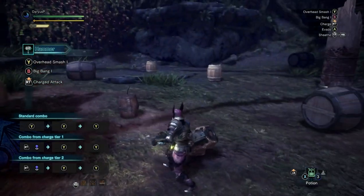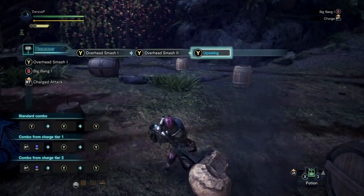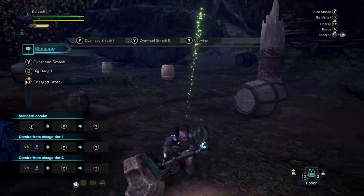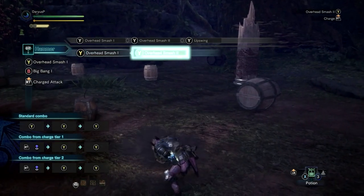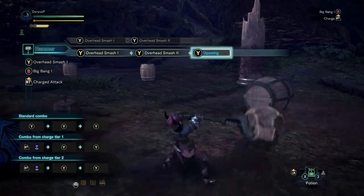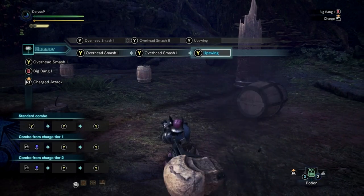We're going to start off with the Y Y Y — just a simple overhead smash. Just press Y Y Y, or Triangle if you are playing on PlayStation. You can spam Y but you can't spam it more than three times because it is going to stop, and it just looks like that.